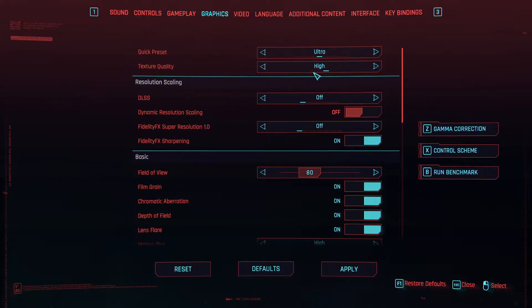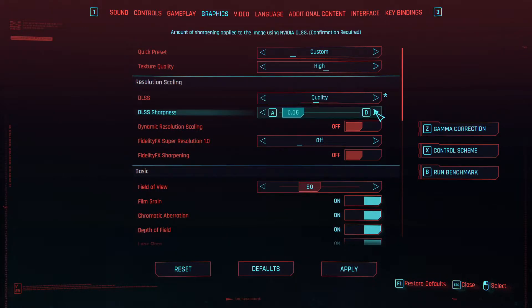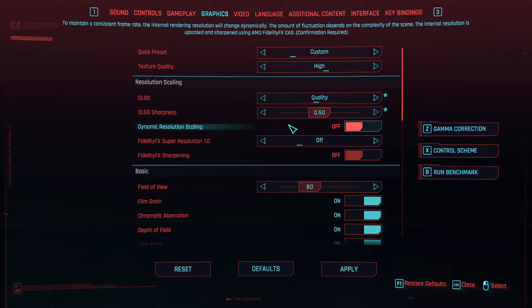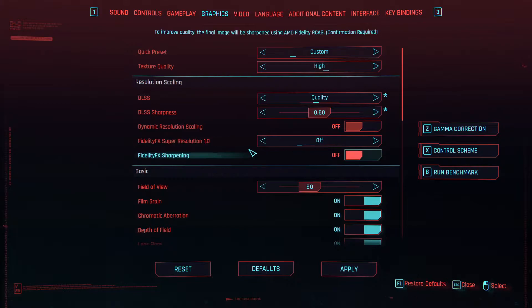Texture Quality: set it to High. DLSS: set it to Quality. DLSS Sharpness: set it to a value equal to or higher than 0.2 depending on how sharp you want the image — I will set mine to 0.5. Dynamic Resolution Scaling: set it to Off. FidelityFX Super Resolution (FSR): set it to Off. FidelityFX Sharpening: set it to Off.